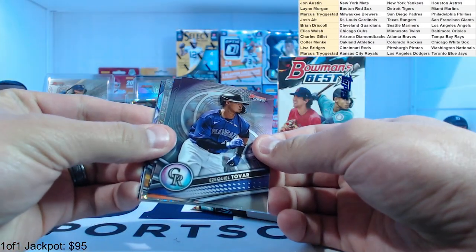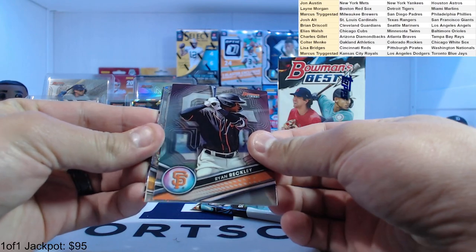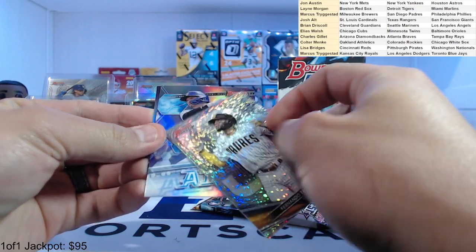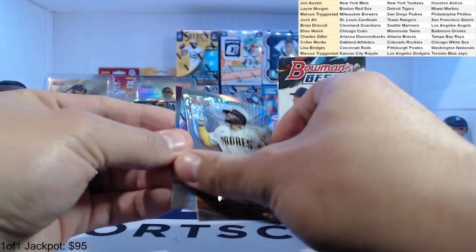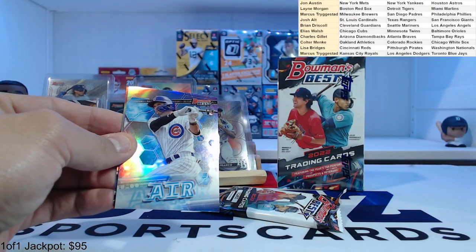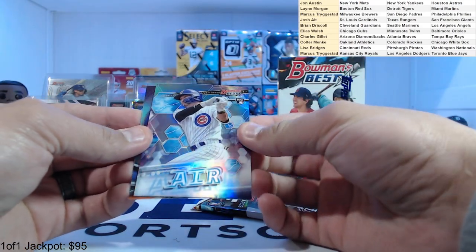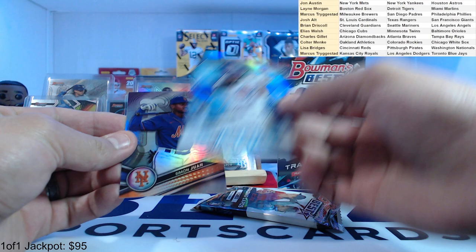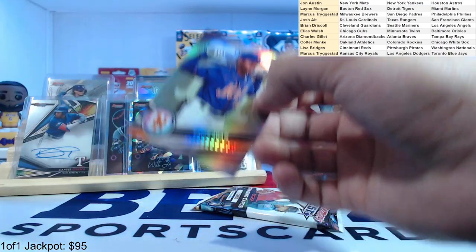We got some color — some type of speckle here. Ezekiel Tovar, Ryan Reckley, Fernando Tatis — this is like a mini diamond, numbered to 299. Best Career Game, Tatis for the Padres, which is Marcus again — Marcus stealing all these. And for the Cubs, Suzuki air insert, and Simon Juan refractor for the Mets.